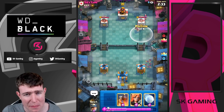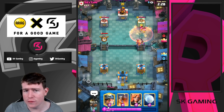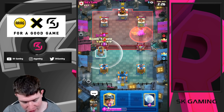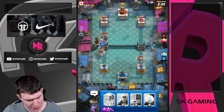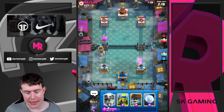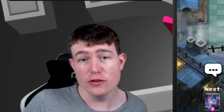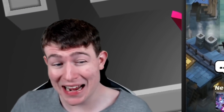I think Expo got a huge nerf because of the Tesla. In different decks the Tesla placement matters — by the way, going in for this will be even better with the Bomb Tower buff. The Bomb Tower will be a really great card. In an Expo deck you don't really play the Tesla reactively — that's different from Goblin Drill decks or Hog decks where you play Tesla as an answer to a specific card.